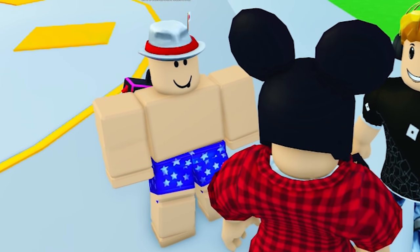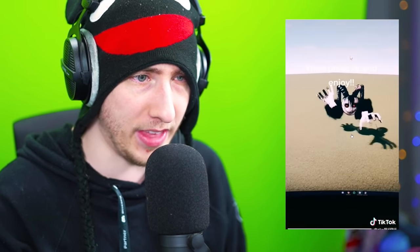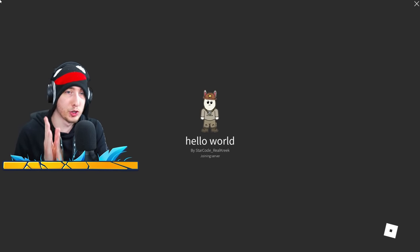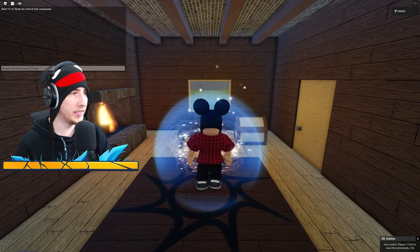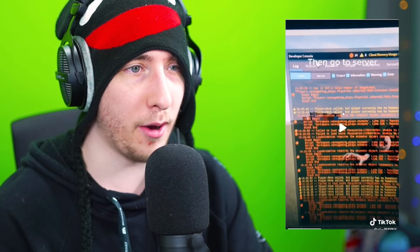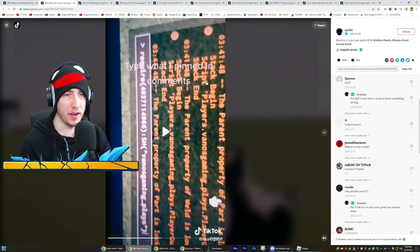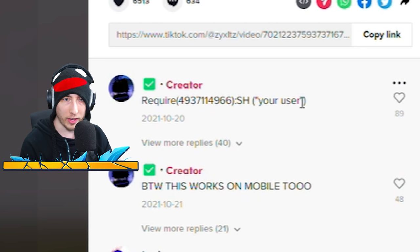Next hack: type slash-console, go to server, then type what's pinned in the comments and press R6. This has to be done in a game you own, so I'm joining one of my own games. Typing slash-console - it worked so far. Then going to Server tab. I'm on server now.